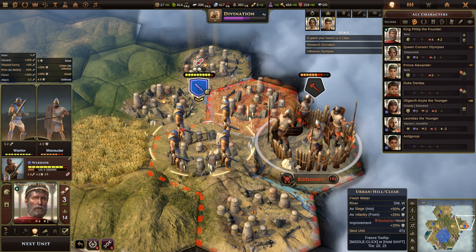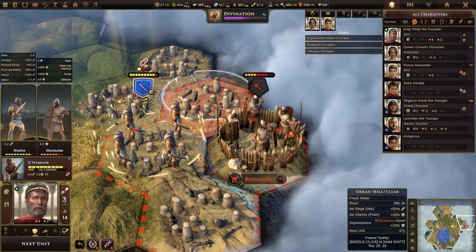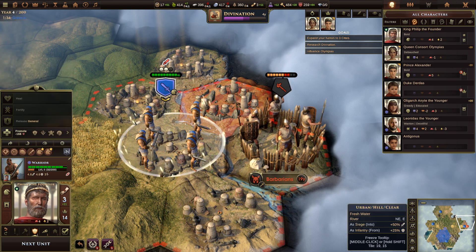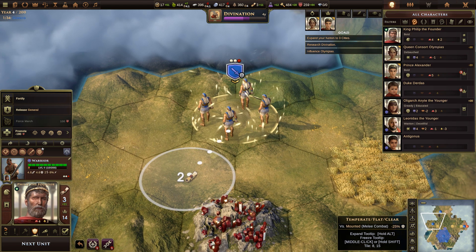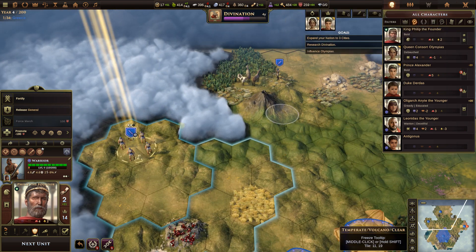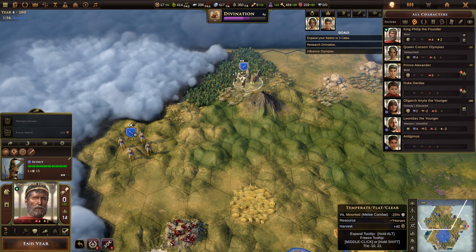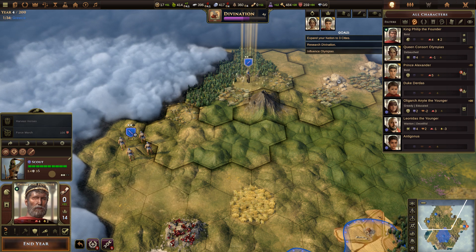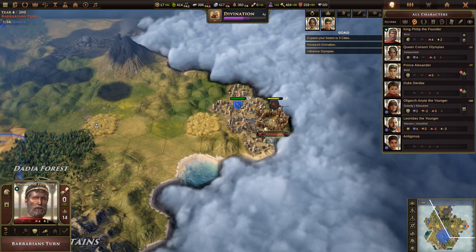Let's move our other unit — we still have three orders left. We keep moving them west toward the barbarians. We move the scout with one order. When we're out of orders, even if the unit has actions left, it can't do anything. Let's end the year. They attacked us! Your wife has given birth to a son — Duke Maltiades.